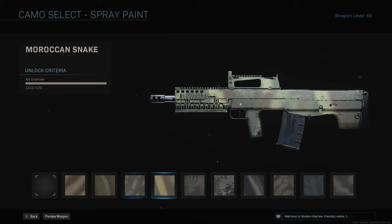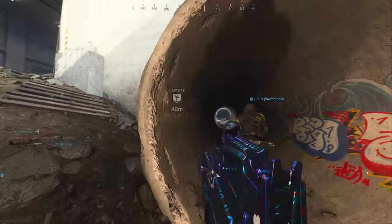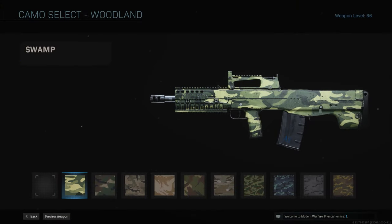The first camo category you're going to need to unlock is Spray Paint — you need 800 kills. This is a very passive one; as you're doing everything else you're going to get 800 kills. Any game mode works, it doesn't matter the attachments, game mode, or anything — just get a kill with the gun and it works. It can even be with an enemy's gun.